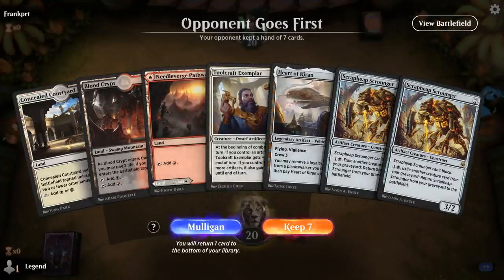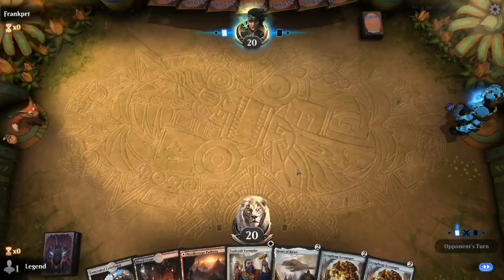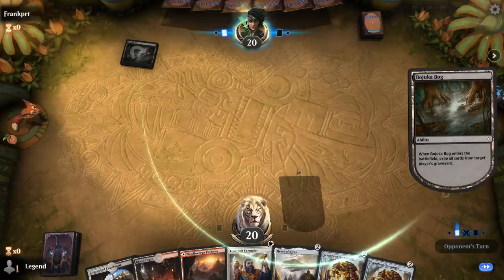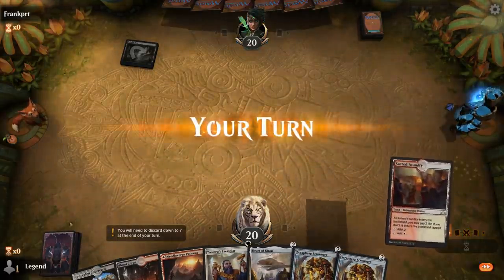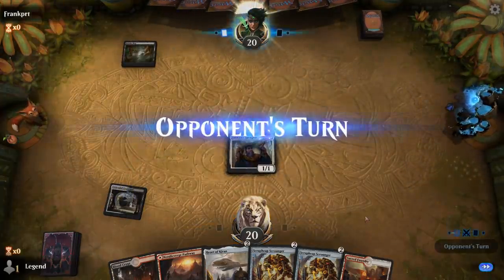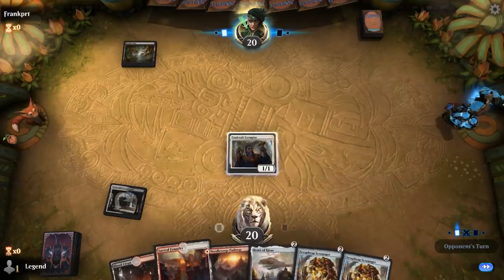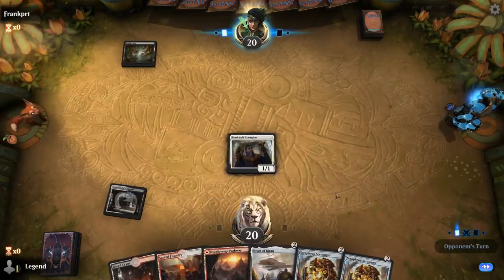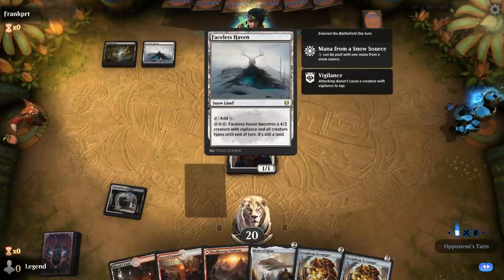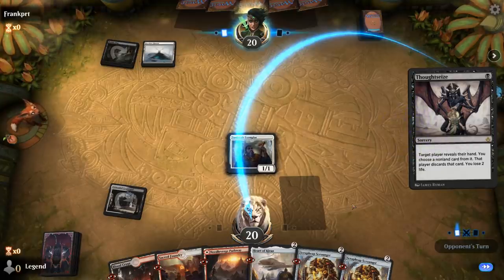We're on the draw with a fine opening hand: turn one Exemplar, turn two Heart of Kiran crewed with Scrap Heap. Opponent with Bojuka Bog on turn one — probably a black controlling deck. It's going to be a Faceless Haven, so they're probably running some snow basics. Thoughtseize takes Heart of Kiran. But we draw another one — that's how you do it. Hit for three and next turn we can hit for seven.